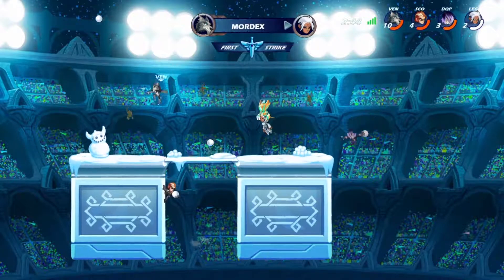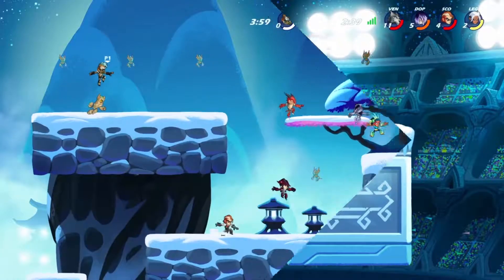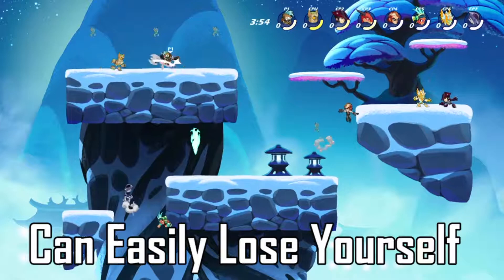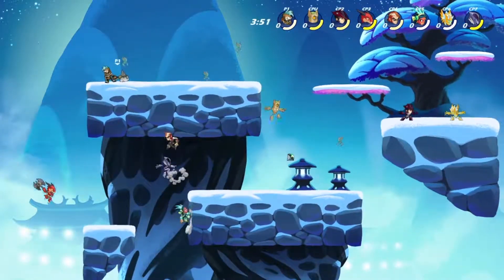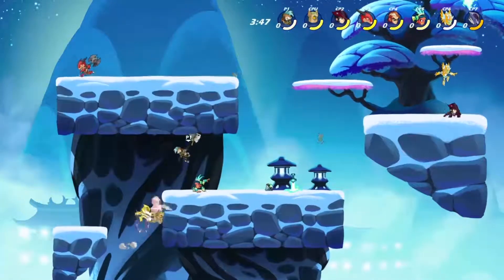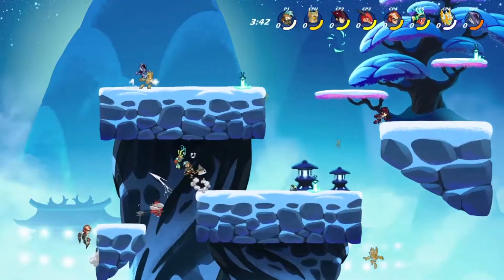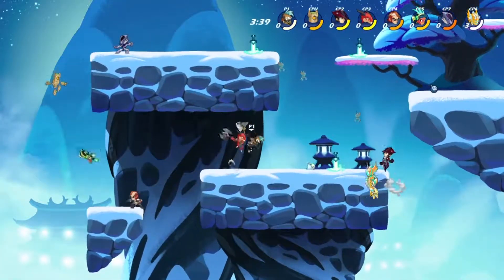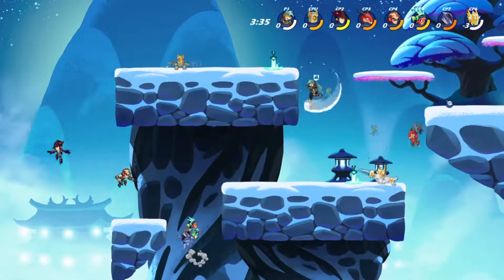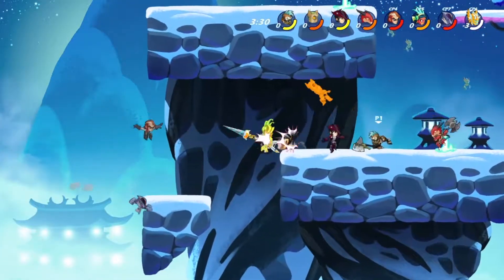Now onto some things I don't like. Having eight people playing at the same time is great, but it's not great when you can't tell who you are. It's extremely easy to lose your character when all these players are on screen at once — even when you put your name above your head, it doesn't stand out. It's just white, just the first three letters of your online name. They should change the font color or add a thick black outline. I would even take a big red circle floating over my character that just says 'you.'